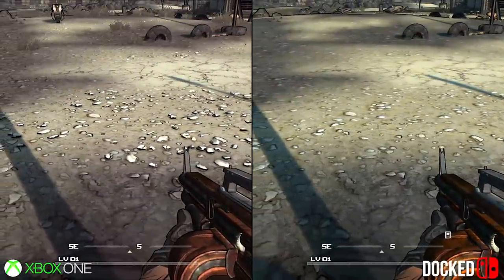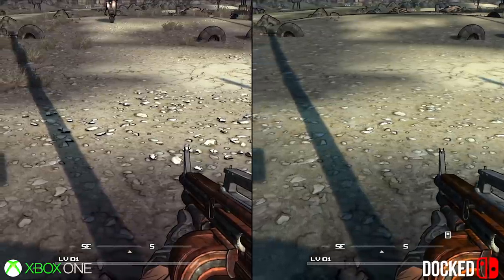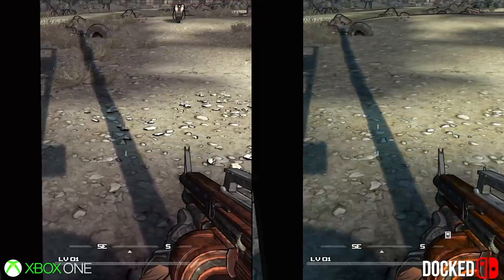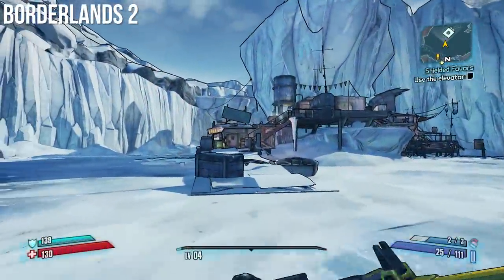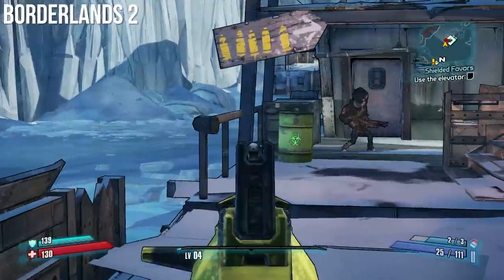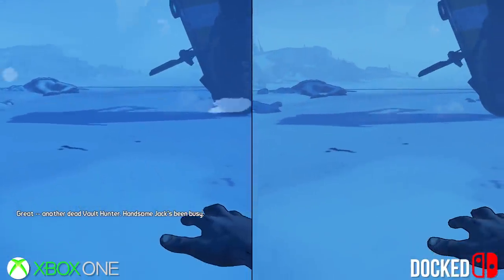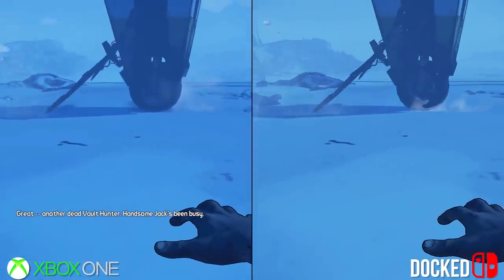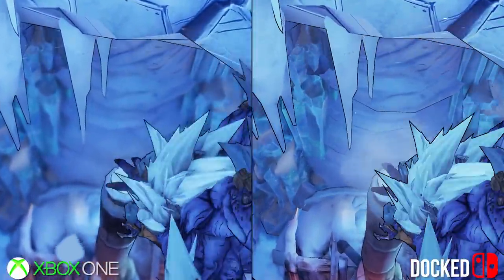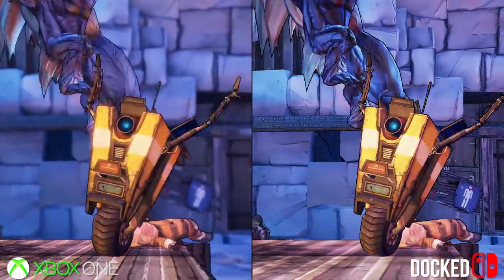To round that out, shadow quality takes a drop too, while foliage density all round is dropped towards the distance. As a Switch port, a lot of these settings stay in place for the sequel, Borderlands 2. Shadows are again lower grade, while anti-aliasing is missing on a 1080p image. In comparison with Xbox One, it's also clear post effects like Depth of Field and Bloom are missing on Switch, but all round it's great to see texture detail on enemies is a match for the bigger consoles.